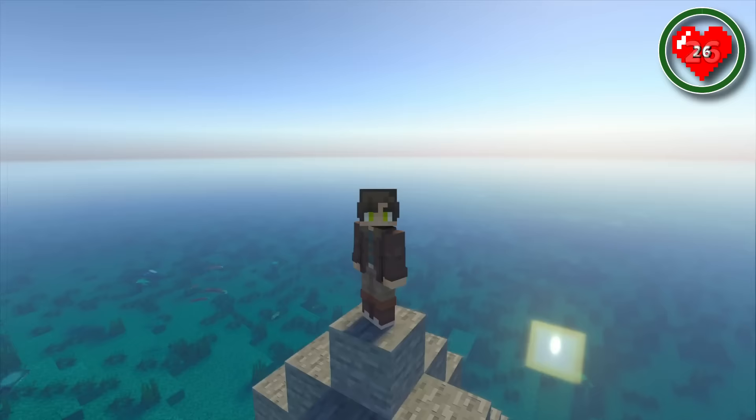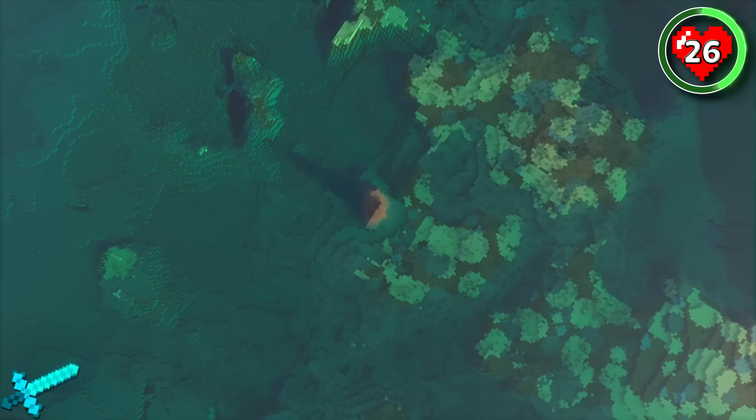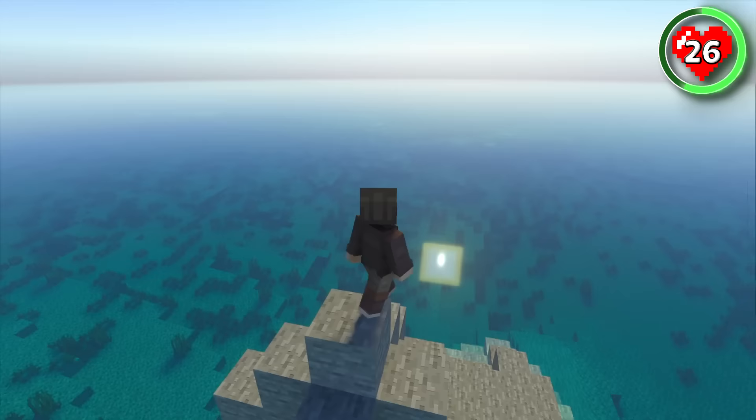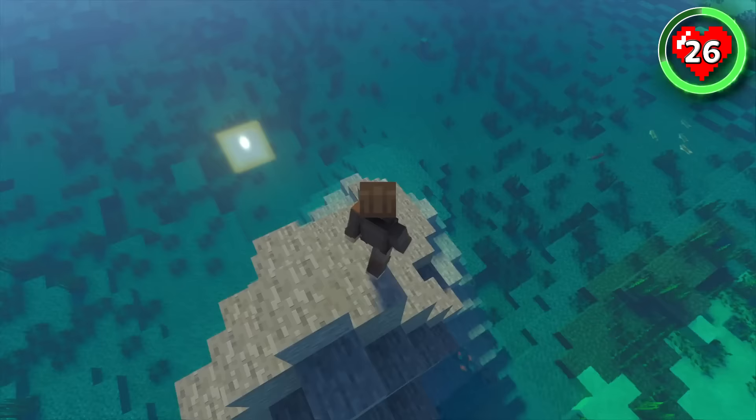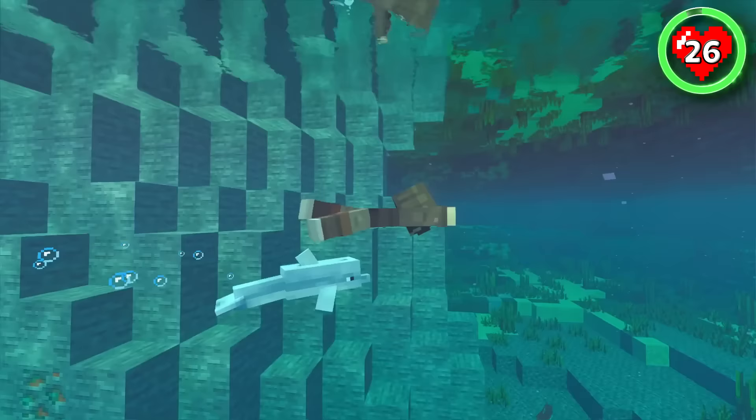Who's up for the ultimate survival challenge? This seed drops you stranded on a small pile of rocks right in the middle of the ocean. To make it worse, there's not even a glimpse of mainland in sight — only water as far as the eye can see. It's the ultimate test of your survival skills. If you were a stranded castaway here, how would you survive?